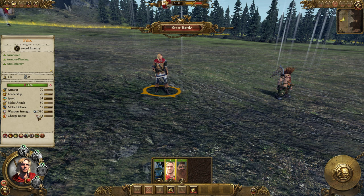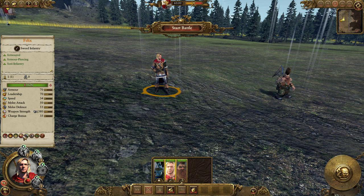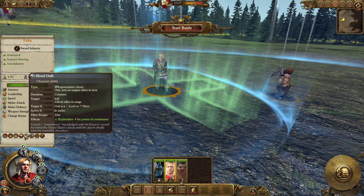He's got no magical attacks or anything like that. Missile resistance 15%, and encourage. He's got deadly onslaught and foe seeker like everyone else. He also has Blood Oath, which is a regeneration in an area — it targets self and allies in range but only targets lords and heroes, so it's not going to be your whole army, and it's active while he's in melee.